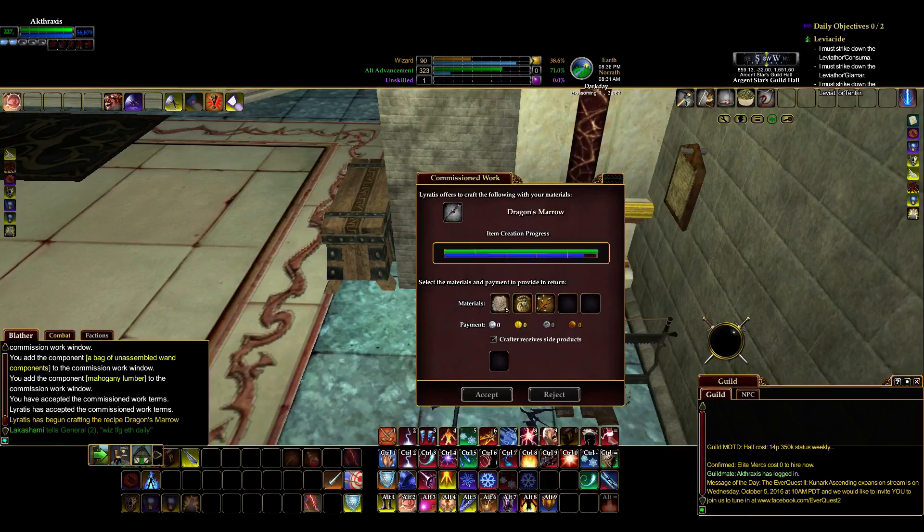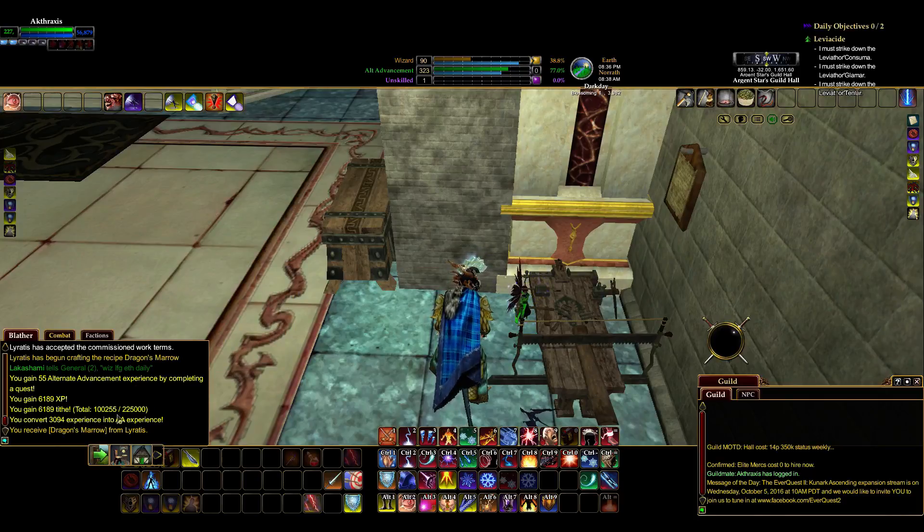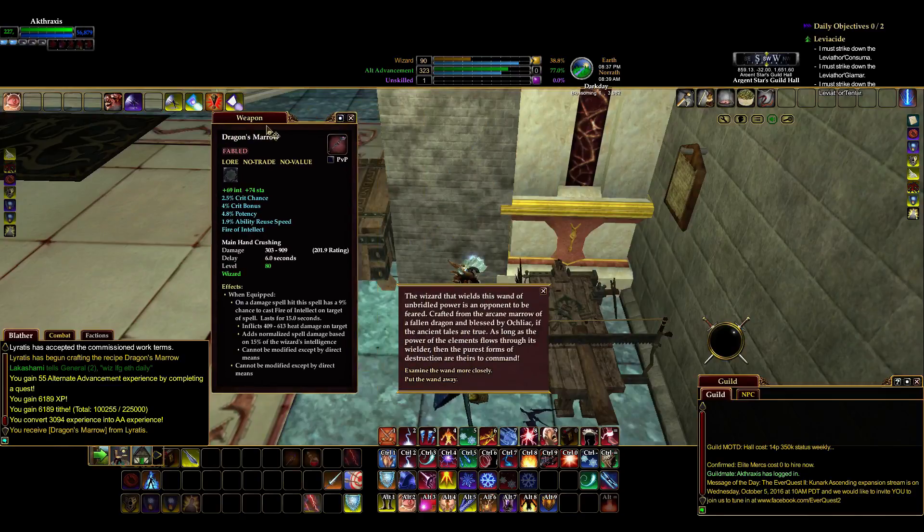And this one — the fuel, well not the fuel, the primary — the important stuff. They don't always give you the fuel back. And with that... Cobble Blork was too afraid to complete the creation of the wand. I have the dragon's marrow. There it is. That's the wizard epic.